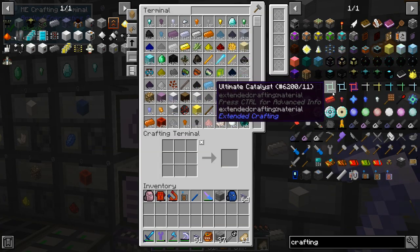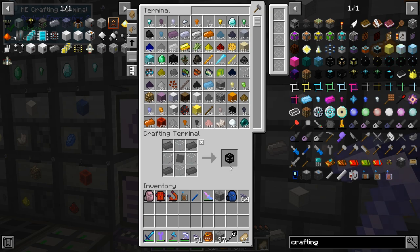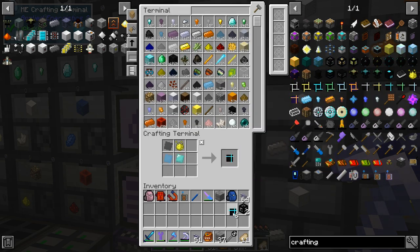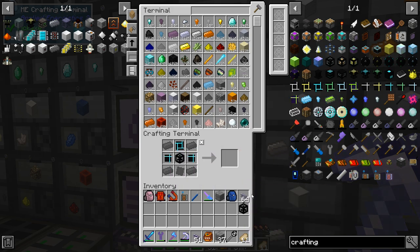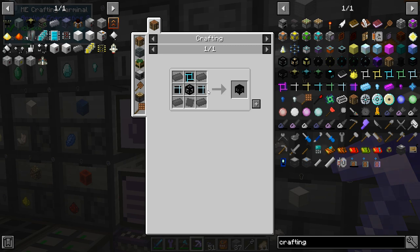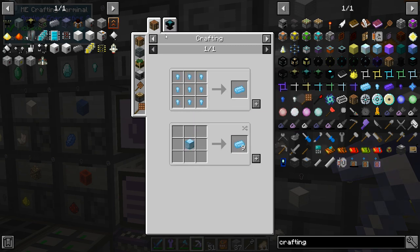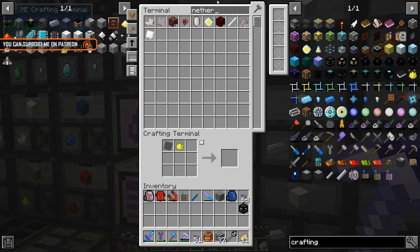If we go over here and try to make one of these, yeah there's a bunch of things that are missing. Let's get two of those made — of course that means we need some of those: one two three, one two three. The one at the top needs this and — wait, these are different. Crystal timing — what? Oh, that's kind of easy: Nether Star. I don't have any.